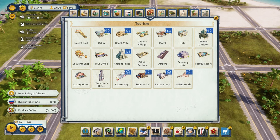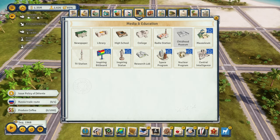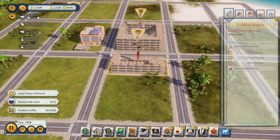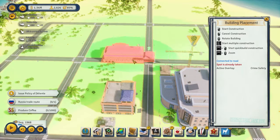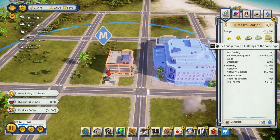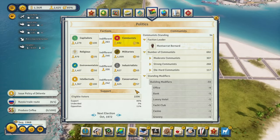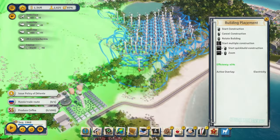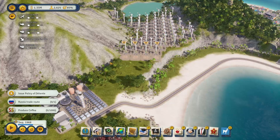Let's do another metro station and another police station before crime becomes an issue. Let me demolish this and put the police station in a better spot. Max out the budget, process optimization, camera surveillance, more lights on all of these. Let's check conservative opinion — it's up, which means we can start building more wind turbines. We'll do one more and hope new buildings don't upset them further.